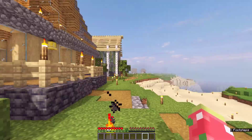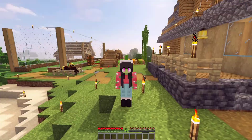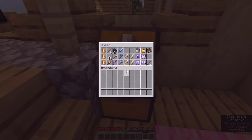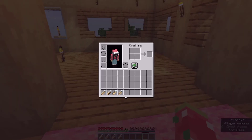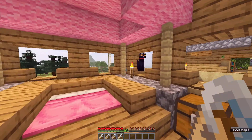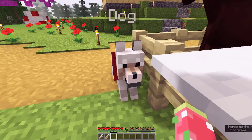In today's episode we have to do many important things, the first of which is we have to name some of our pets because you guys have left me some awesome names. Looking in my handy dandy little bedroom chest, I actually have four name tags because I did a little bit more fishing. The very first name is of course 'Cat' for our lovely little kitty cat. The next one is 'Dog.'